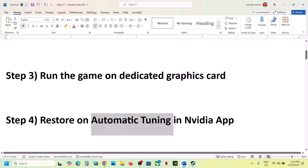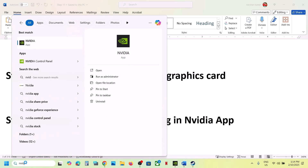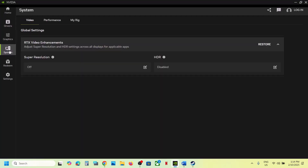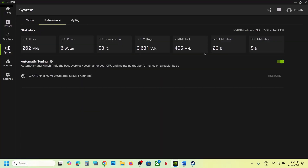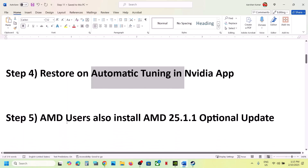The next step is to restore automatic tuning in the NVIDIA app. Open the NVIDIA app, go to System, then Performance. If the Restore option is highlighted, click on Restore. After the restore, launch the game and check.